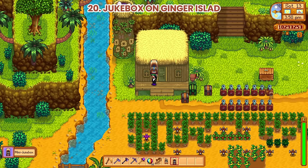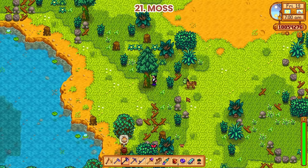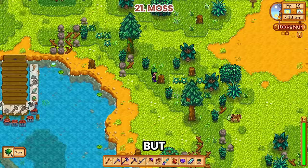Number 20: Jukebox on Ginger Island. The mini-jukebox can now be used on the Ginger Island farm. Number 21: Moss. This is a new resource that grows on old trees. You can obtain it by using tools like an axe, but if you don't want to cut the tree, just use a scythe to prevent damaging the trees.